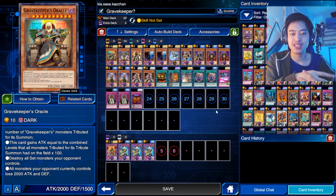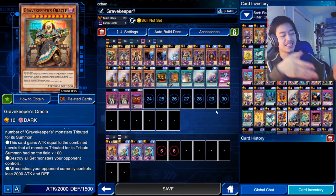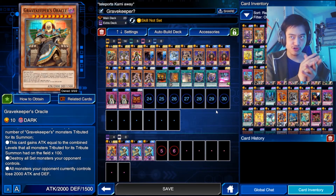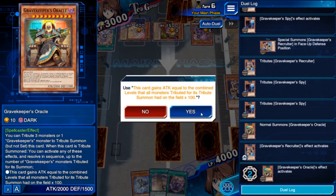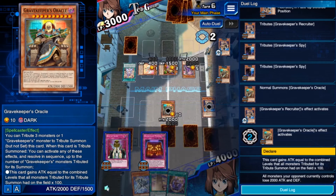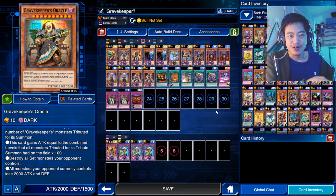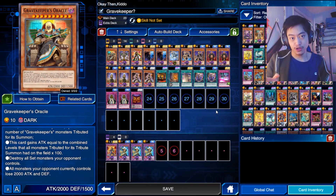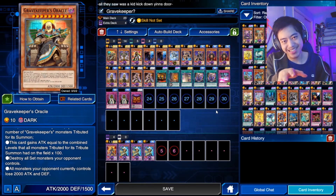If you tribute summon using two monsters, it will destroy all set monsters your opponent controls — so any face-down monster gets destroyed. And lastly, if you tribute summon using three monsters, all monsters your opponent controls lose 2,000 attack and defense points. So a Blue-Eyes would drop to 1,000 attack. That effect is really useful, but it only applies to face-up monsters — face-down monsters aren't affected.